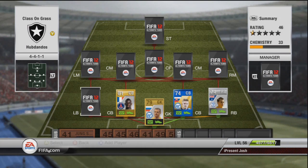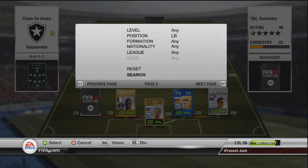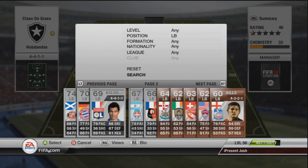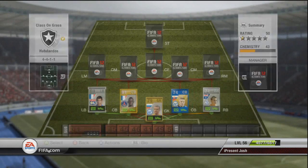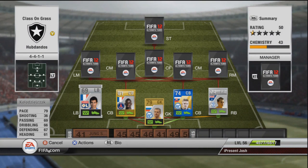Moving on to the left back, we have a player that you're going to love to hear me pronounce. I believe it is Kolodzyjak. He's got 79 pace, not the best of shooting, 69 passing, 66 dribbling, 67 defending, 61 heading, and he's costing 200 coins which is pretty much a discard price for silver. And he has the early crosser trait.